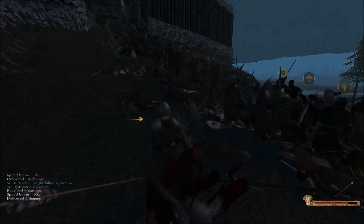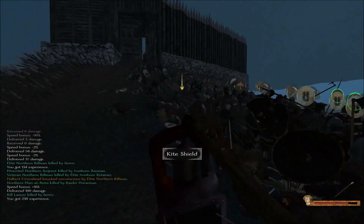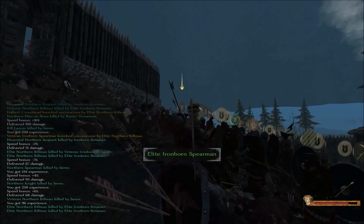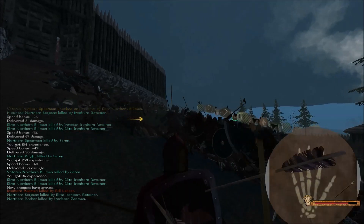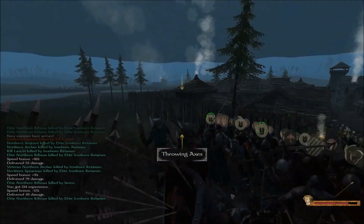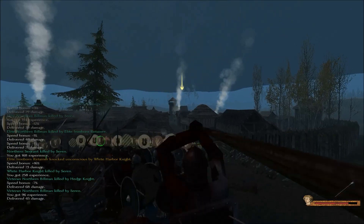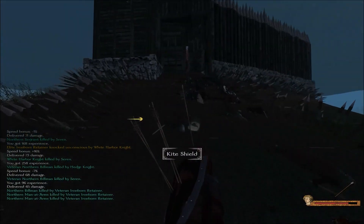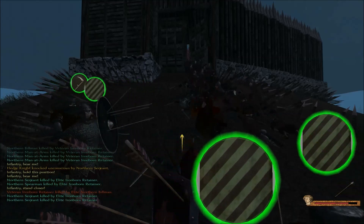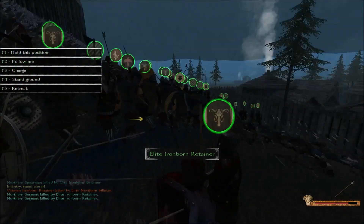They are going to have a ton of defenders. We need to get our lines set up here. We always operate better and work better when we have our lines set up — at least that's how I feel. Take these foes down. We're getting all of our troops here now. I want my troops to hold here. Formation — I want you guys to stand closer. I don't want to be in the front lines — that's a bad idea.